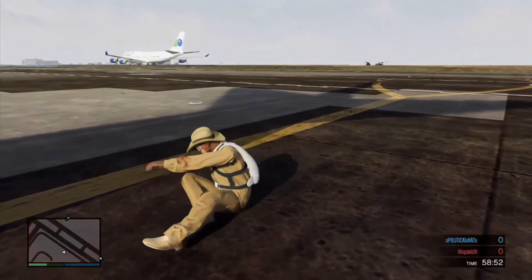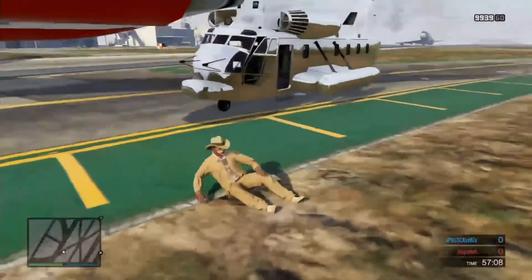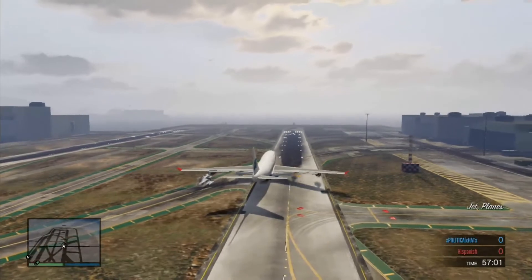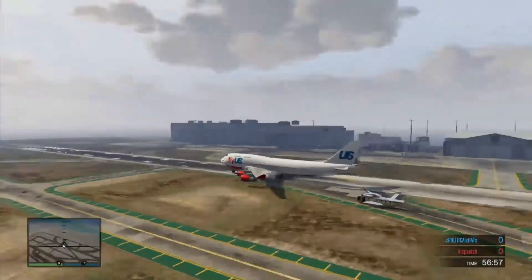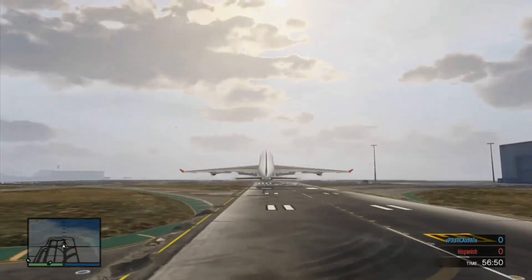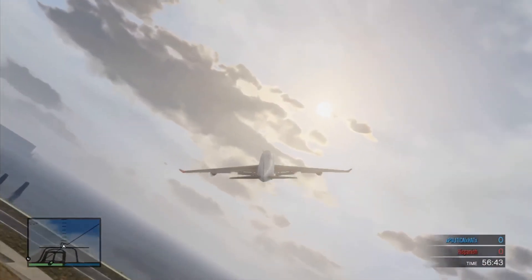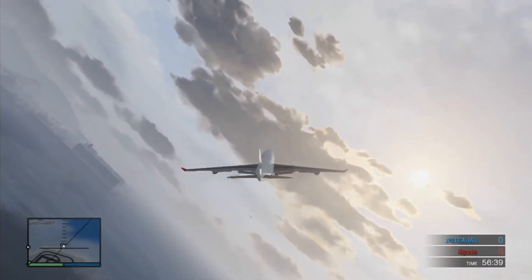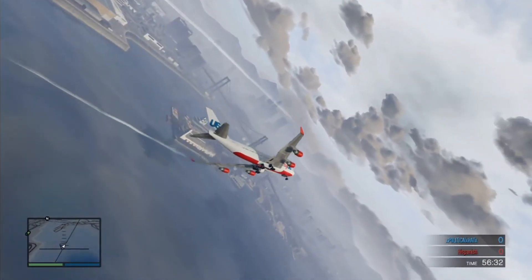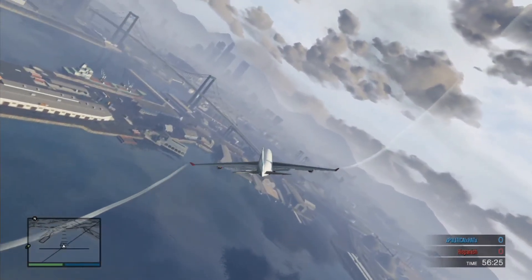Now let me show you the jumbo planes. The jumbo planes you see crashed are not the functional ones. The functional jumbo planes are at the end of the runway — there are three on the runway and those are the only ones that work. To get in, just stand near the front of the plane and press the button; it will teleport you in. You can take off and have fun. It is very slow, but your friends can get in the back and break down the door for more fun. Hope you guys enjoyed this video — don't forget to like, comment, and subscribe!